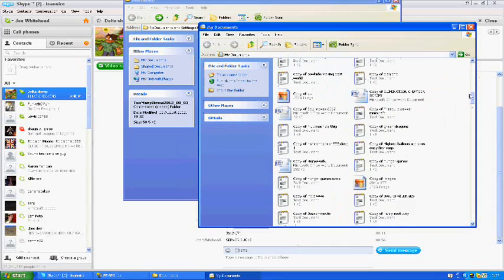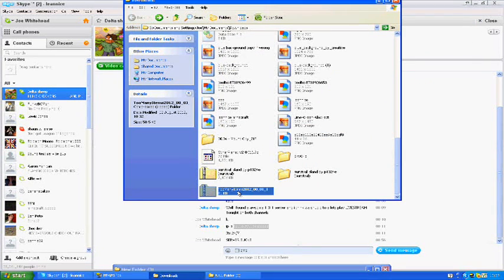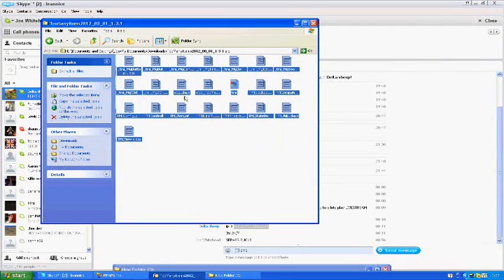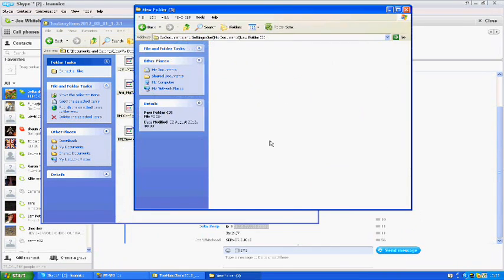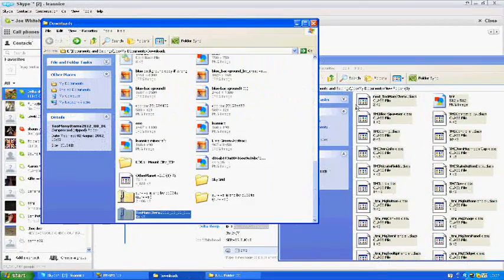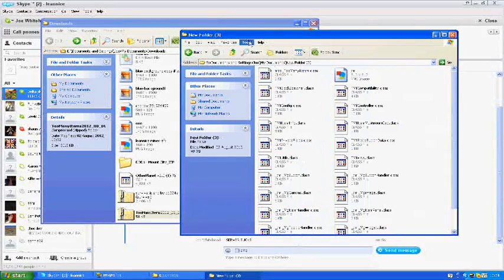With your new folder, double-click on it and leave it open. Now double-click the Too Many Items file so you've got all the contents showing. You want to go ahead and copy all of that. Note: you have to copy the contents — not the actual folder — into your new folder, otherwise it won't work.